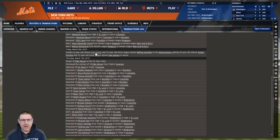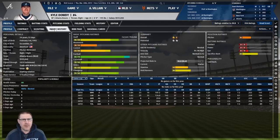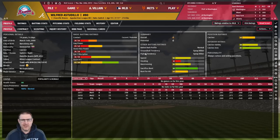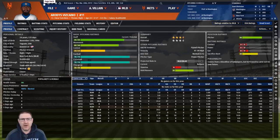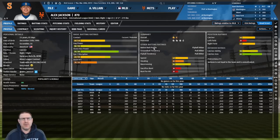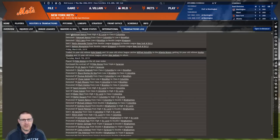First up, reliever Kyle Dowdy was annoying me, so we've sent him off to Atlanta along with a pretty hopeless catcher. In return we got Adroides Viscaiano, a very decent closer. My plan - we already have a really good closer in Diaz, but I want to build a bullpen that's just lights out. We also got Alex Jackson as a catcher - three and a half star potential, good power, decent in the field. Really happy with that trade.